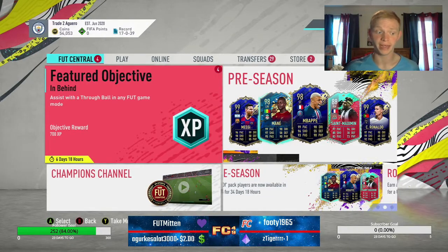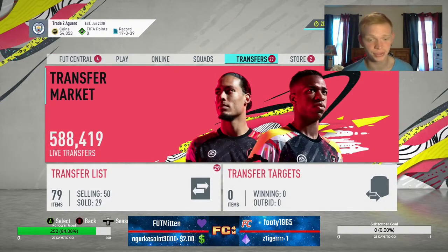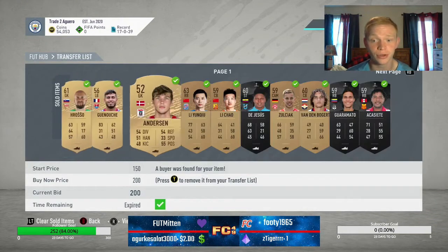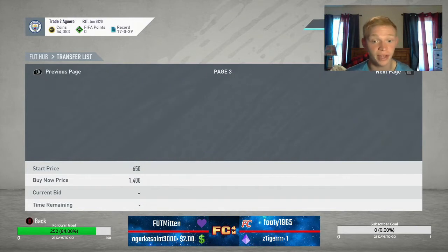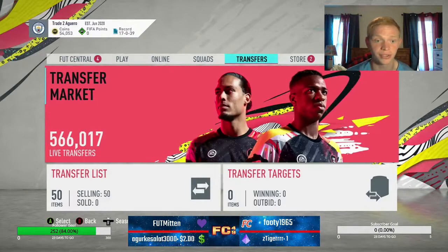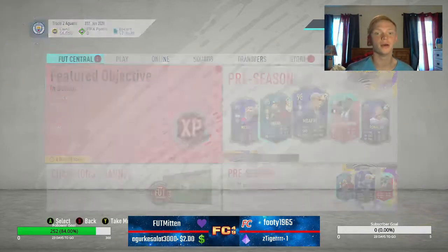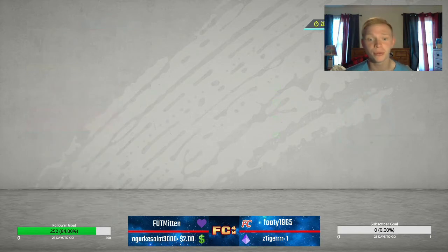Alright guys, we are back. It's actually been a couple days since I recorded the last part of this episode, but we've got a lot of different things to show you. First of all, 29 items have sold and we're up to 54,000 coins. As you can see, we have a bunch of bronze items that went, and only half of our transfer list is full. So we're going to have to start popping open some bronze packs so we can list up 50 more items.